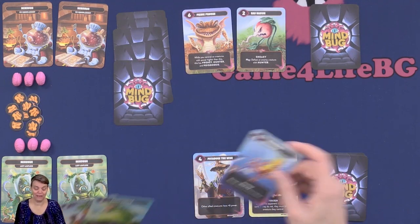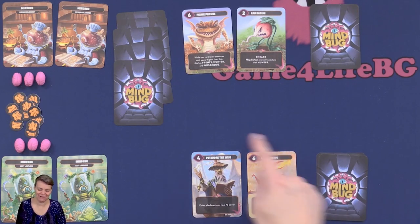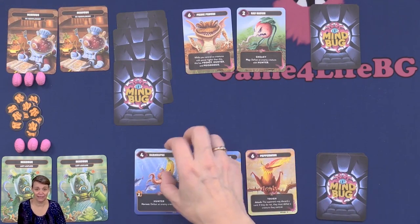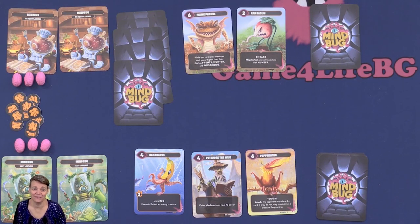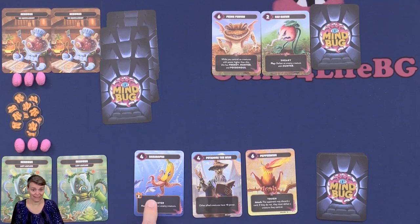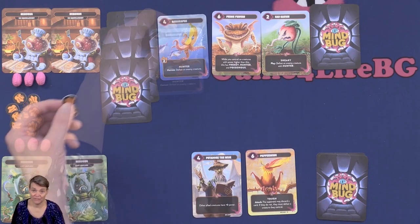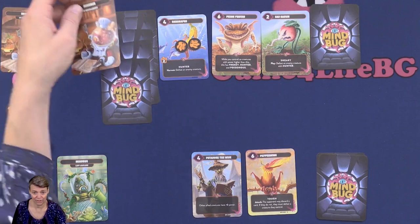On your turn you can play a card from your hand, or you can instead choose to attack with one of your creatures from your play area. When you play a card from your hand and your opponent has a Mindbug card, your opponent has to decide if they want to use a Mindbug card to take control of the card you just played. If they use a Mindbug card, they will put the played card into their play area and resolve any effect on it as if they had played the card.